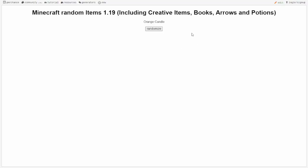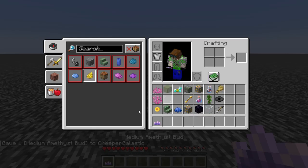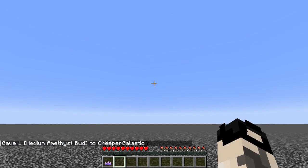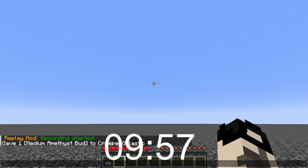For our first random block we'll get medium amethyst bud. Let's give Creeper Minecraft medium amethyst bud. Now that we got our block we gotta wait 10 minutes, which comes to the second thing — it requires me to go off of Minecraft. Okay, bam, the timer.